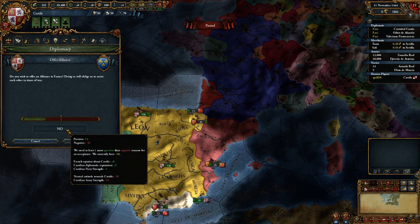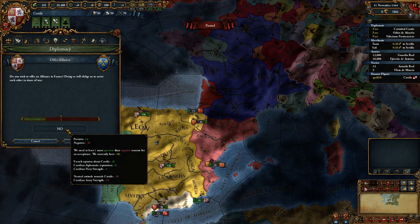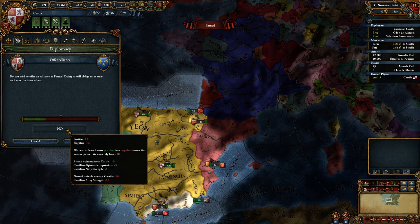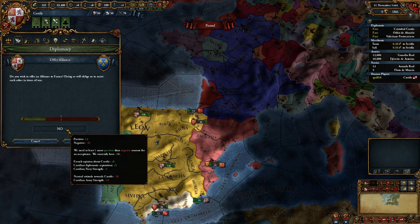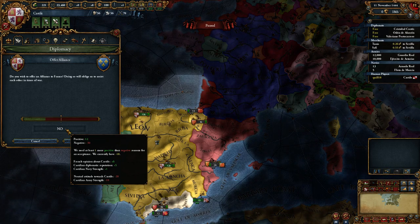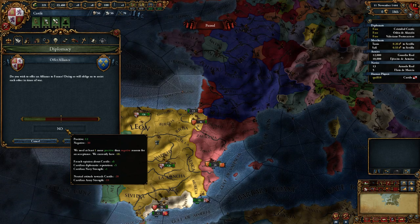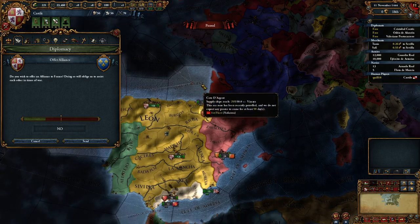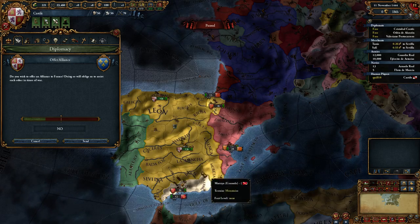Why won't France accept? We can look at the breakdown of modifiers. They like us a little because of positive opinion and our diplomatic reputation, and our Navy is a little impressive — plus one. But attitude-wise they're at minus 20 because they have a neutral attitude. They're okay with us but not warm towards us. Also they don't think our army is particularly impressive — our army is weaker than the French army, which is a penalty to our alliance since we're weaker from an army standpoint.